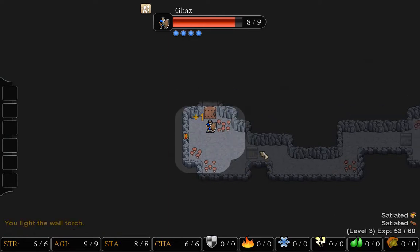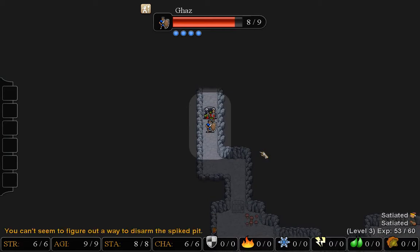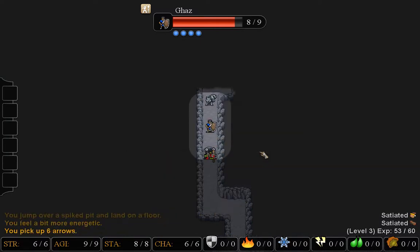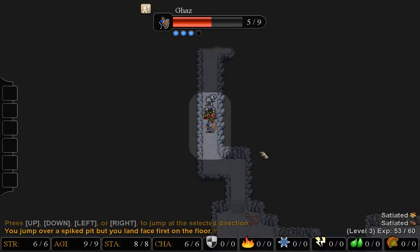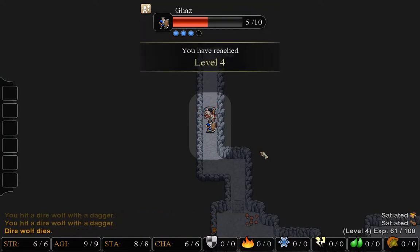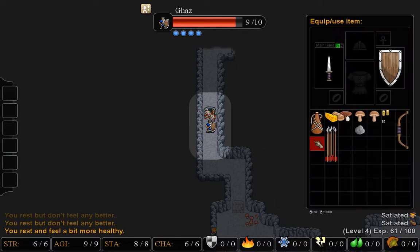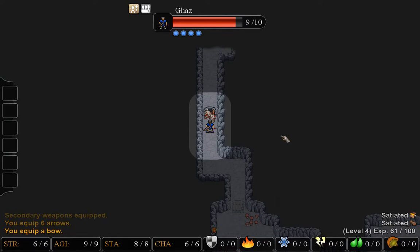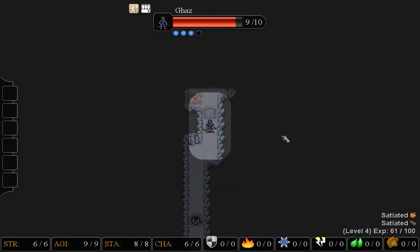Looks like something fell into the spike trap — can't get whatever's in there, but I can jump over it. I'll take some damage there, but hopefully the wolf will fall into it — and it did. That was advantageous. Do some resting here; I'm going to need all the health I can get. I finally have some arrows, so now I can get rid of that crossbow since I don't really need it.